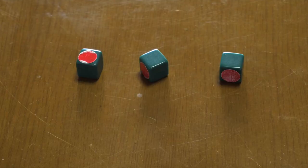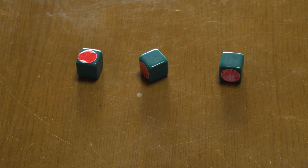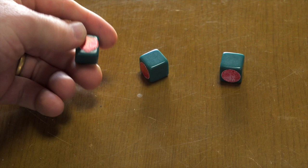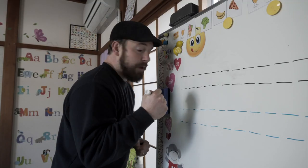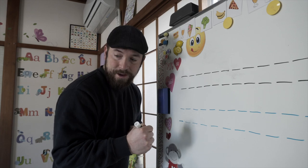Three dice for three players, or three dice for three teams. As you can see, these dice are one-sided with a red mark — all the other sides are green. Green for go, red for stop. Okay, man, are you ready? I was born ready. All right, ready — roll!